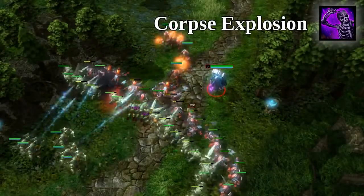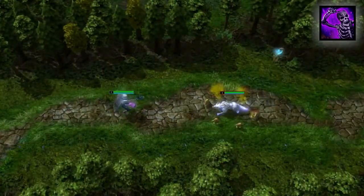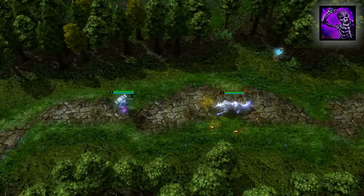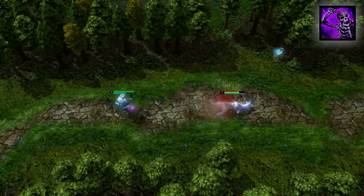Gravekeeper's second ability, Corpse Explosion, is an area of effect ability that deals magic damage per corpse exploded. Of course, if there are no corpses, then this skill will not do anything. Since Corpse Toss leaves a body at the target's feet, Corpse Explosion can be used for bonus damage.